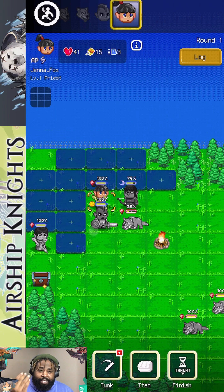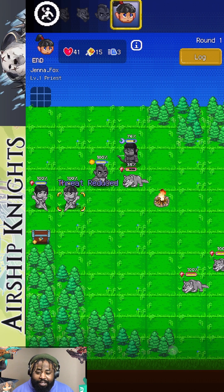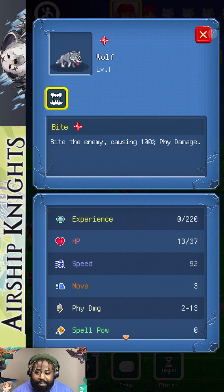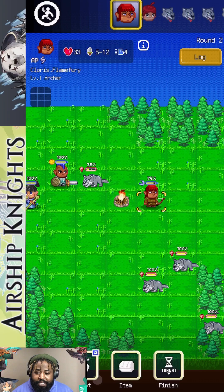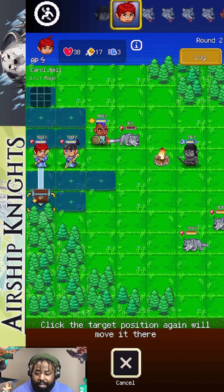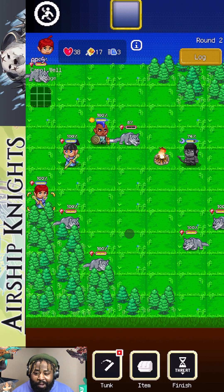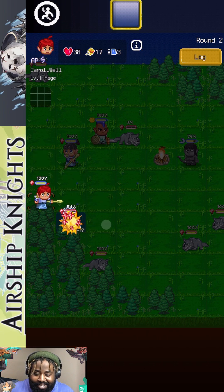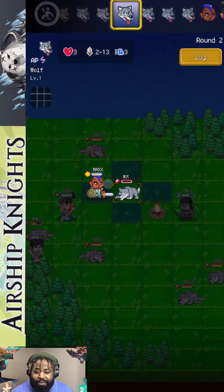There are drops and different class types — you've got Mage, Warrior, and Healer. More monsters are incoming — what?! I wish they showed your range more clearly. We got an Honor Emblem. More monsters are coming! I think a fast forward mode would be a cool addition.